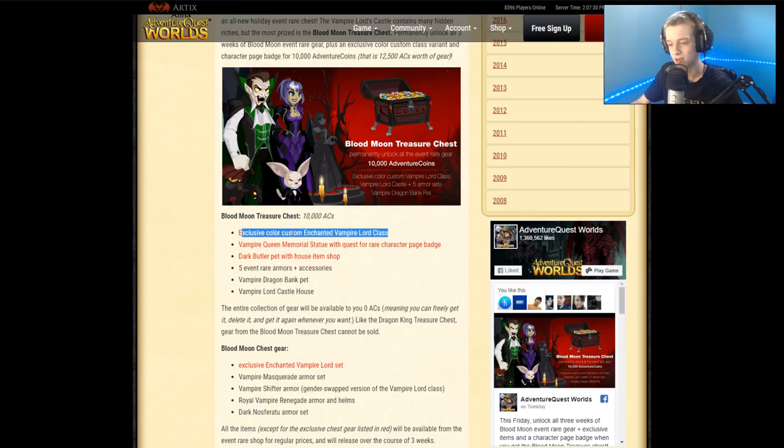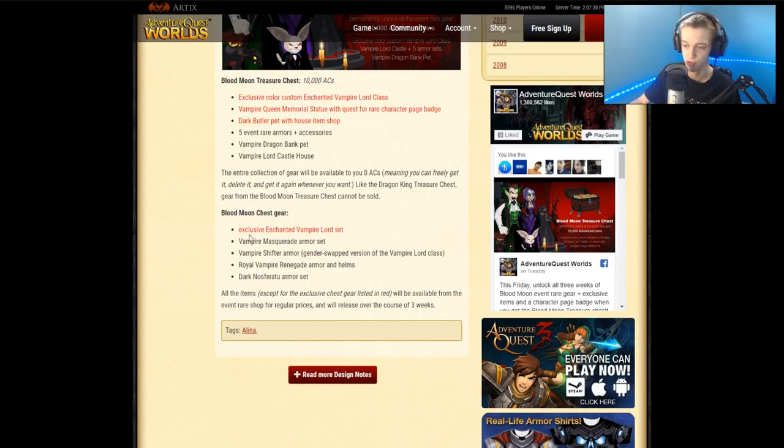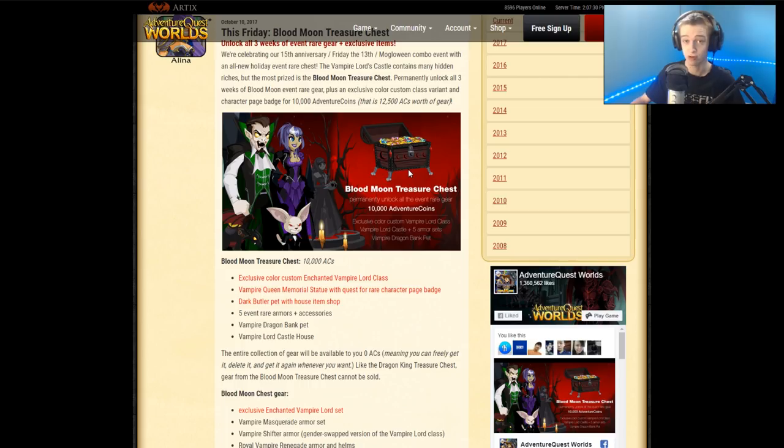There's also a dark butler pet with a house item shop, and five event armors plus accessories — three weeks' worth of releases all packed into this 10k AC chest. Whether or not you think that's a good deal is up to you. The items highlighted in red on the Design Notes post are all exclusive to the 10k chest — there's no other way to get them.